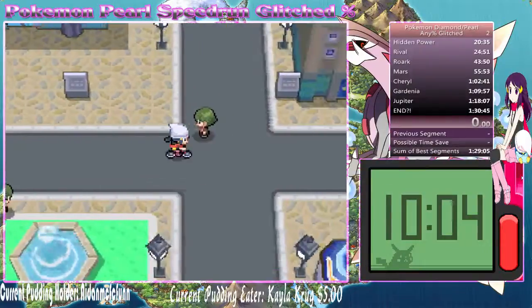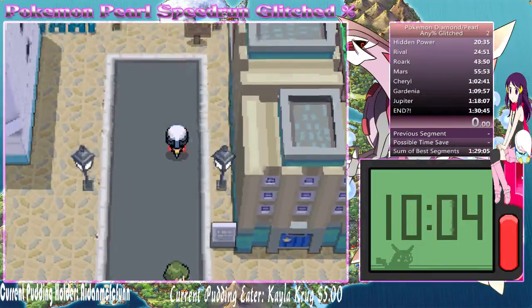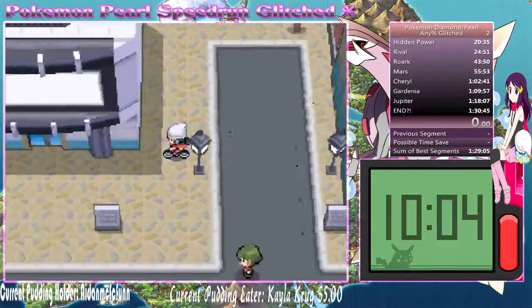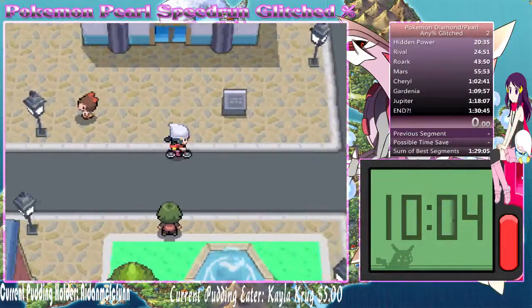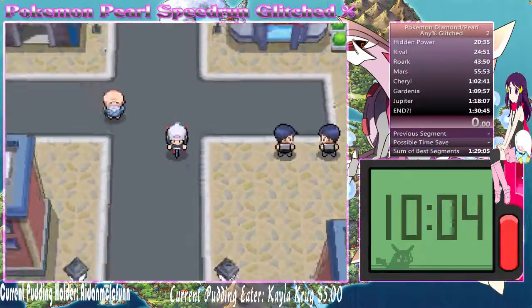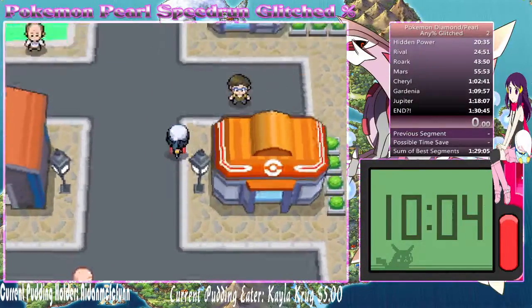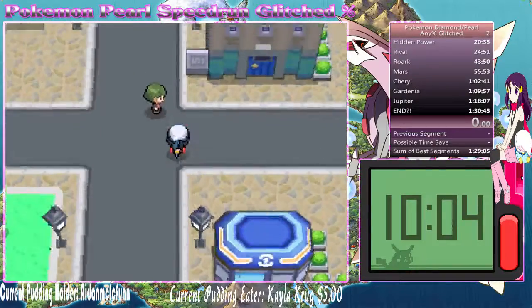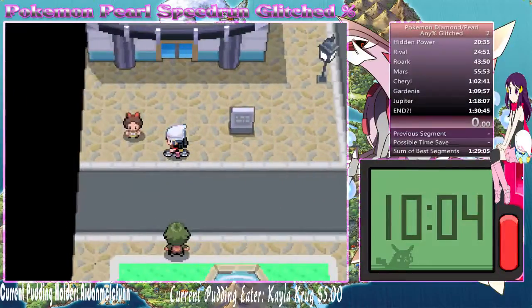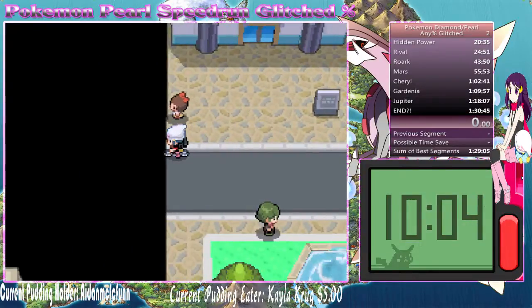There are other movements in here you can try, but personally just don't do anything crazy - just do left-right, left-right, that's all you need. There's also a slow bike method where you go down here and do some weird stuff, but this one is flat out the fastest since all you have to do is just bam bam and get it.